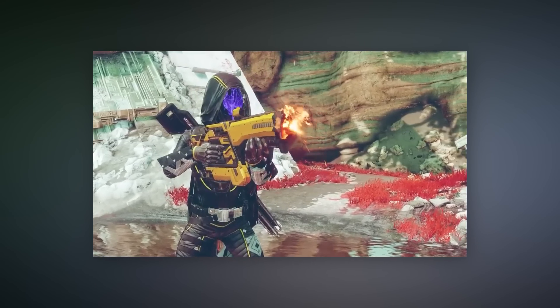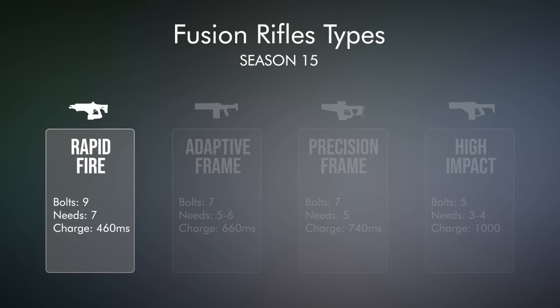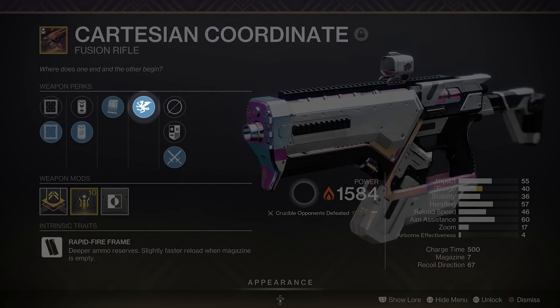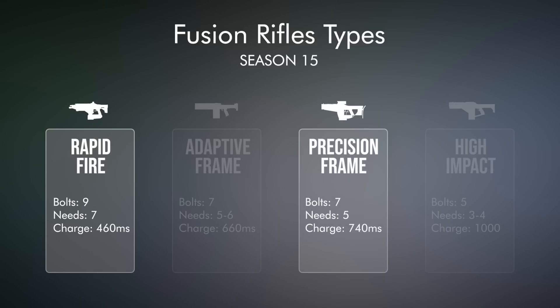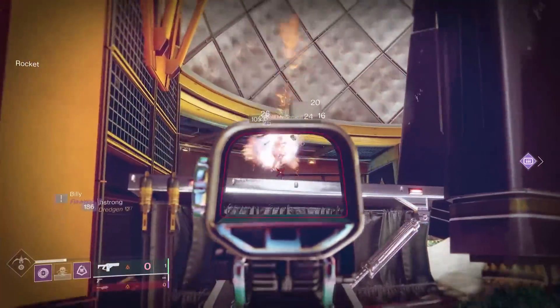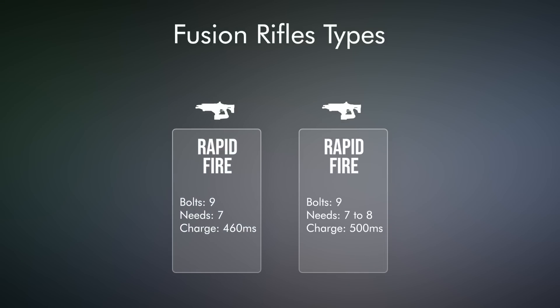Back in Season 15, this was the fusion rifle I used to become the number one rumble player in the world. Rapid fires had just been buffed to 9 bolts in a burst, but it only took 7 bolts to get a kill at any resilience level. I didn't even have a god roll — I just had a little stability and range combined with Under Pressure. So while everyone was taking 740 milliseconds to charge their Main Ingredients, I was melting them at nearly the same range with a lightning fast 460 millisecond charge time.